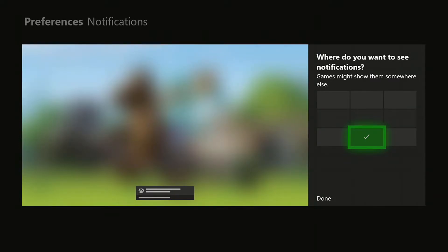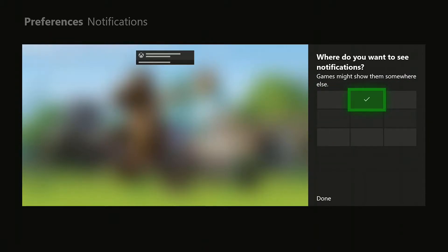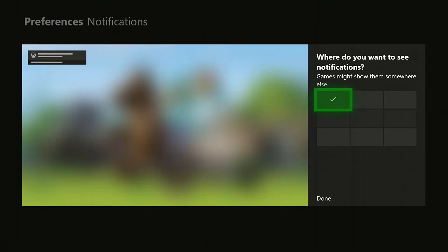Once you're there, it'll show you the different positions you can put your notifications in. By default it's in the bottom middle position, but you can put it to any of these six positions. I choose to put it in the top left because most games don't have anything going on over there, and it disturbs the least amount of things.